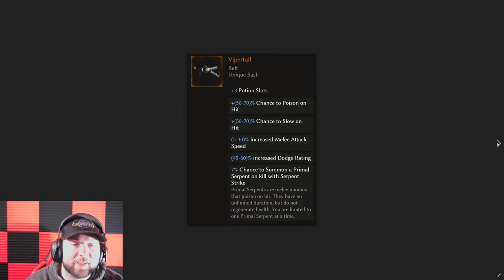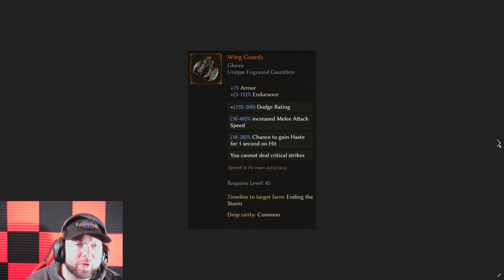Then we have the Viper Tail, which hands down is going to be one of the most powerful legendary belts in the next patch. Everyone already wanted to use it for the dodge rating and poison chance, but now you can finally add hybrid and flat health to it, increase stealth for more survivability, or put 'cleanse all effects on potion use' on it — all the things you needed to do to a crafted belt you can now put on the Viper Tail, which is huge.